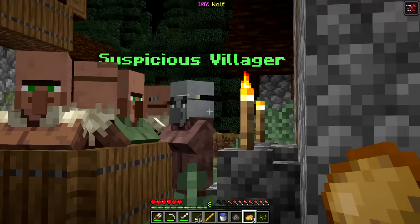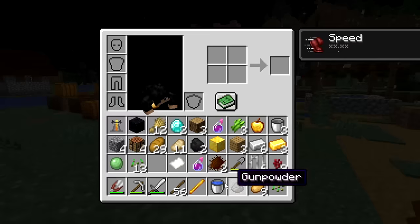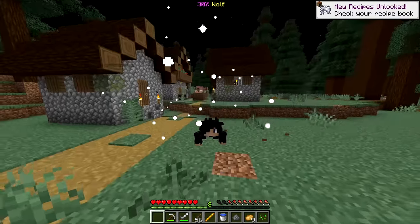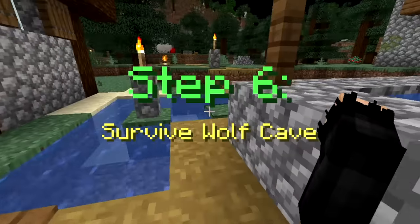Oh they're talking - hey! One hairy potato for a slime ball - let's grab that! And now with the hair and slime ball we can make wearable fur. Am I properly becoming a wolf? Now step six: survive the wolf cave!